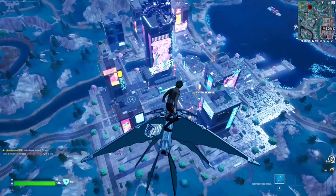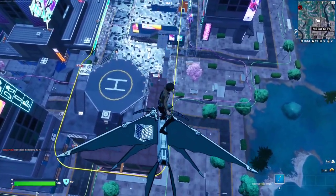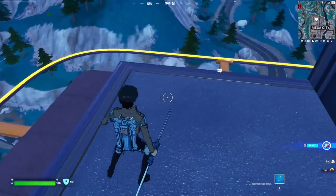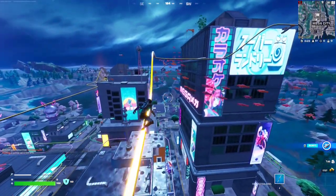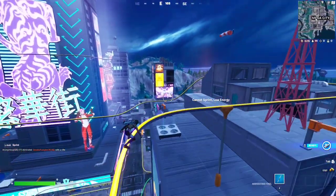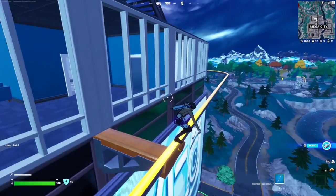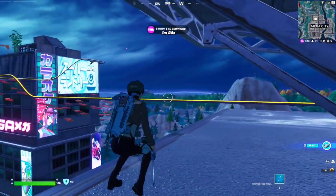For this week 8 quest you have to sprint on grind rails. Grind rails are floating lines you can run on top of. This grind rail exists in Mega City, but there are also new ones at Shattered Slabs and ones at Slappy Shores. I recommend Mega City because it's safe. Jump on top of one, then press Left Shift to sprint. You need to sprint a total of 200 meters on grind rails to complete the quest.